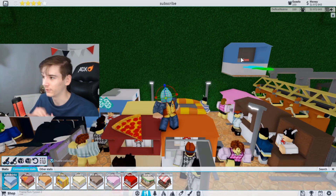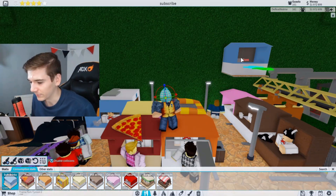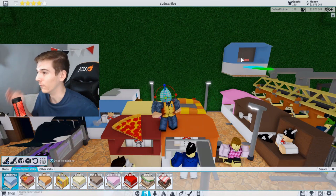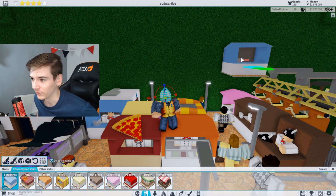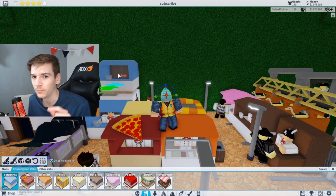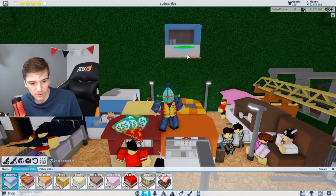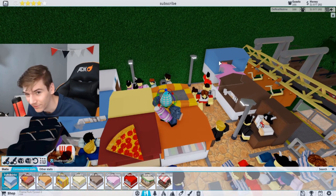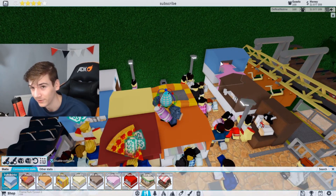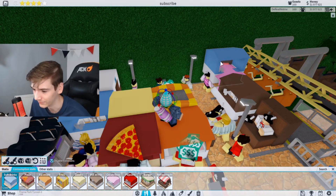Basically just make your park look really nice with a whole bunch of scenery and decorations, and most of your guests have to be on full happiness basically all the time until you hit five stars. Once you do, it should pop up in the chat saying you've gotten the Incredible Theme Park achievement. I know I didn't hit five stars — I hit four stars — but the reason is that it doesn't just happen instantly; it does take quite a while.